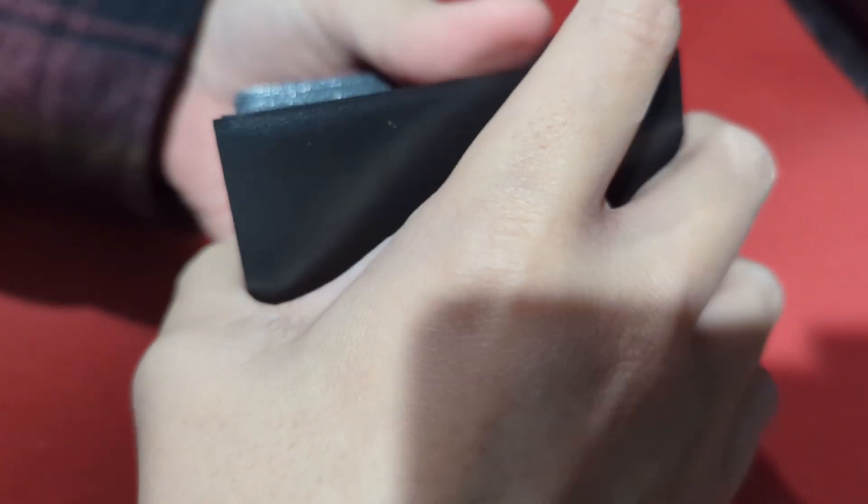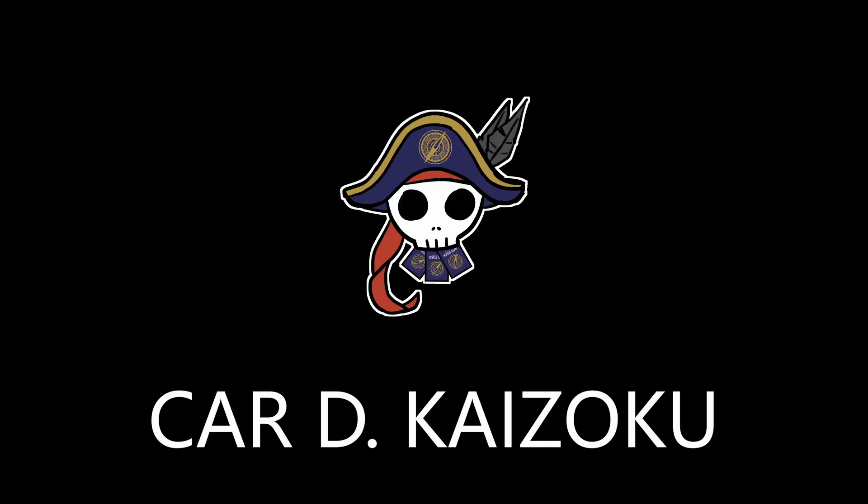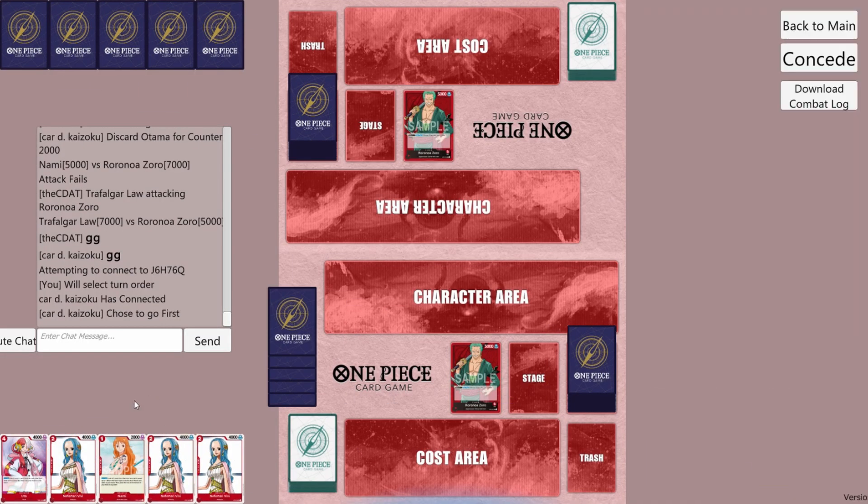If this top card is a Zoro, you have to subscribe. Let's do a Zoro Mirror. We'll go first. We'll keep — 3 VVs is nice.